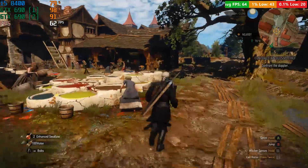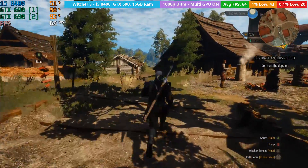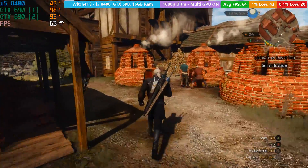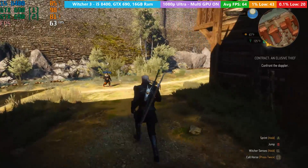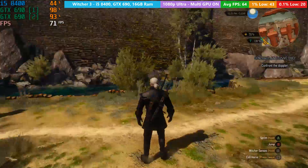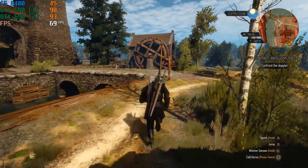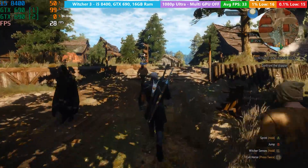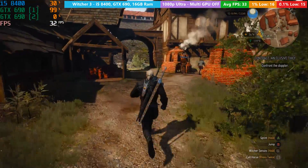The Witcher 3, again an older title that better takes advantage of multiple GPUs, ran very nicely at ultra settings on the 690. We turned hair works and sharpening off, and no adjustments were necessary outside of the game — it just worked perfectly straight away. Taking a brief walk around a settlement just outside of Novigrad, not only did it look fantastic but we were maintaining a solid 60fps average. On a single GPU the game ran at closer to 30fps, but taking full advantage of the 690's power is definitely the way to go.